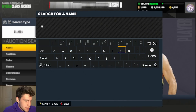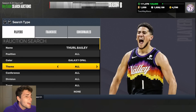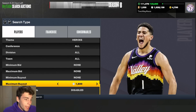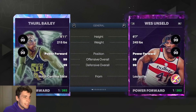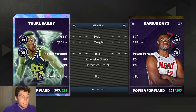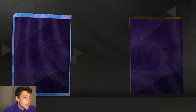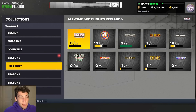Starting off at number 10 with Galaxy Opal Hero Thon Maker Bailey. You've probably heard me talk about Thon Maker Bailey more than anybody else in the MyTeam community, and I am perfectly okay with that because I will gas Thon Maker Bailey until the end of time. Good three ball, great release, good defense, 57 base badges — the card is basically perfect.